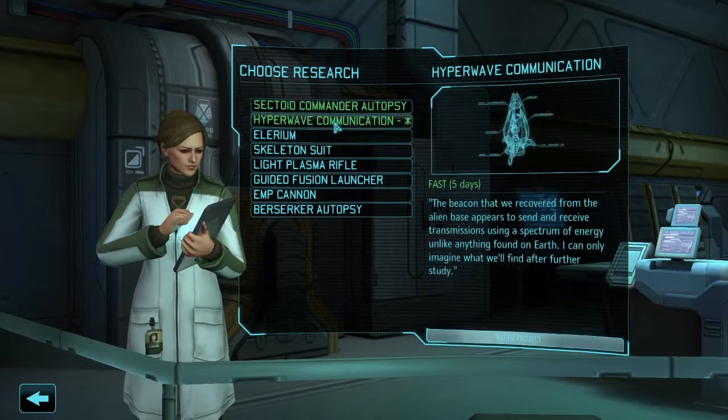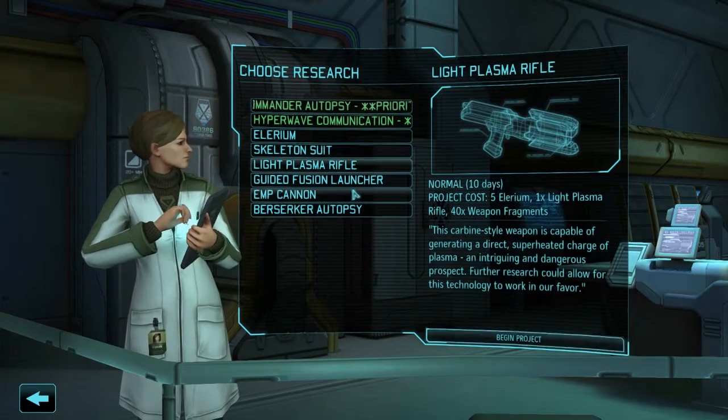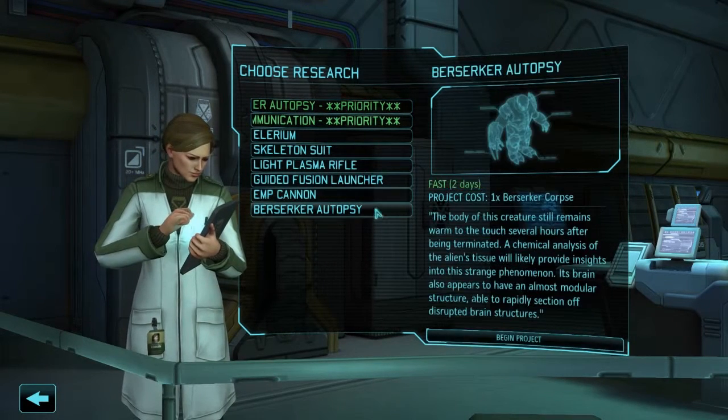Available research options include: Satellite Commander Autopsy, High Blade Communication, Illyrium, Skeleton Suit, Light Plasma, Guided Fusion Launcher, M Cannon, and Berserker Autopsy. We'll start the Berserker Autopsy first, I think.